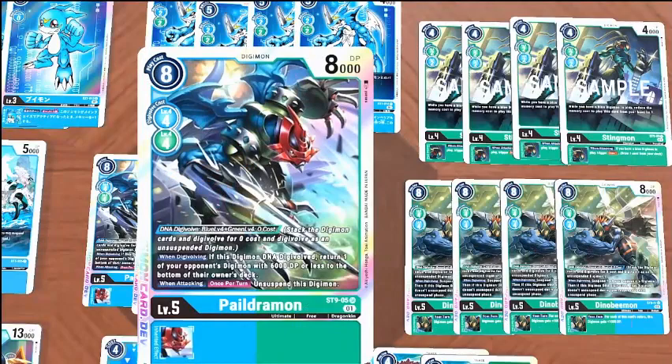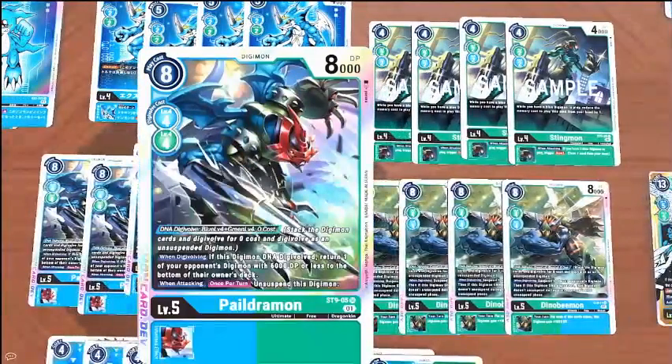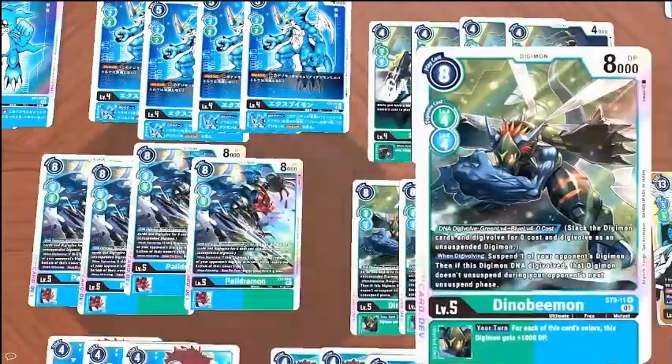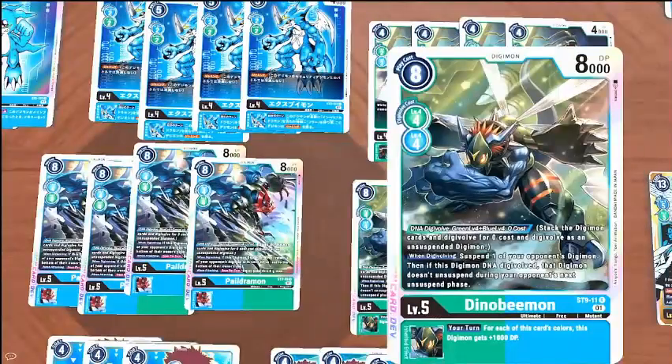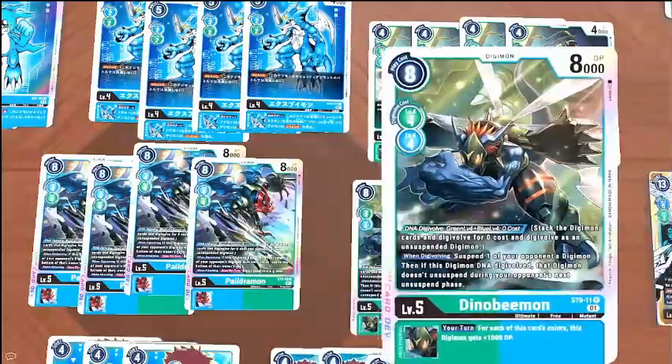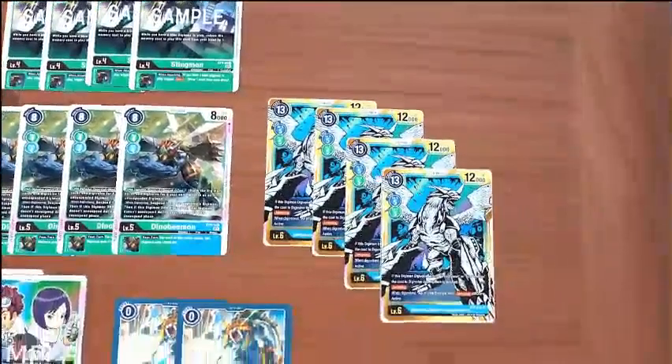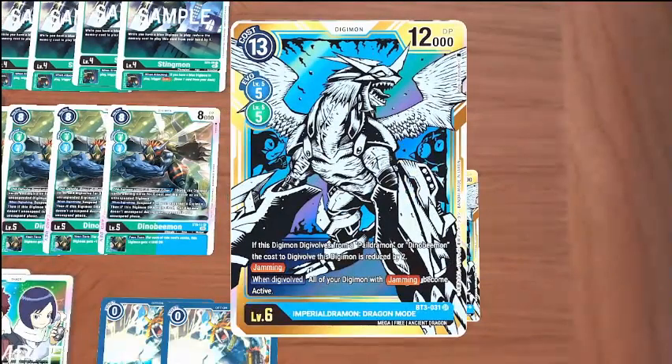Being able to go to level five for free is a lot more important than what the cards actually do. The reason we're running both Paildramon and DinoBmon is because we desperately need to get into a DNA Digivolve — that's how we want to be getting into our level fives pretty much every game. We're running ImperialDramon Dragon Mode as our main level six. It's the BT3 one. You can evolve from a Paildramon or DinoBmon for two less memory. It has jamming, and when you Digivolve, all Digimon with jamming become active.